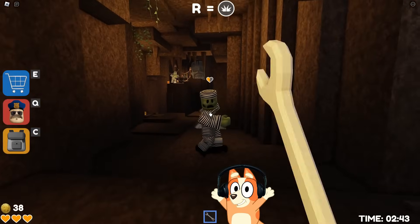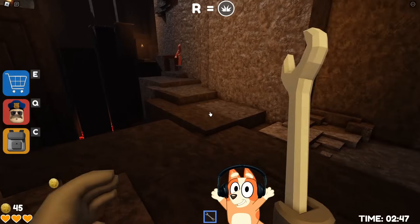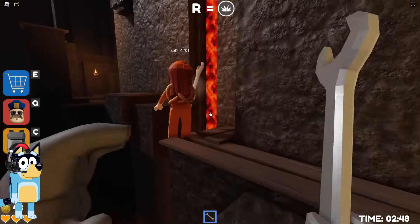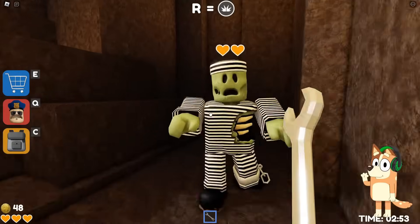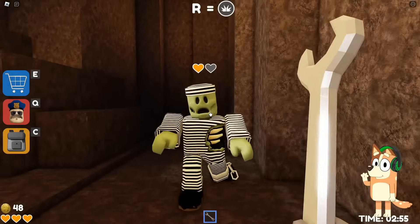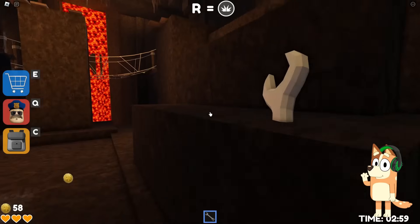Do we need to fight against zombies with our wrench? This is a very cool mechanic. Let's check if our wrenches work against other players — looks like they are working! I love it. This zombie has two hearts. We can use the super punch with the R button. By the way, they give us coins for killing zombies — this is also very cool. There are also heals scattered throughout the location.